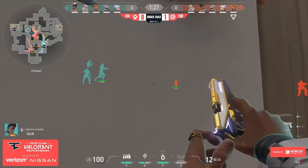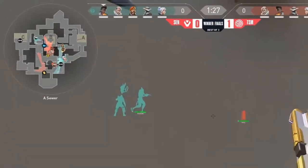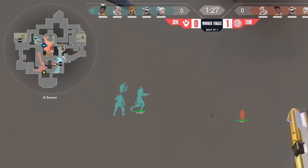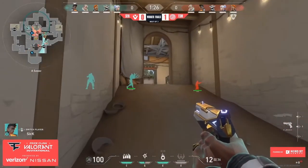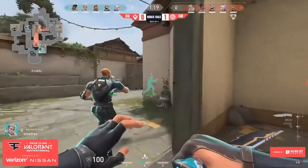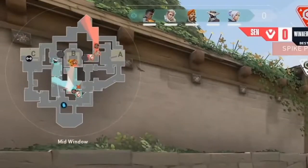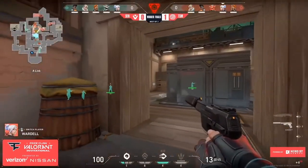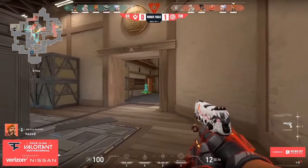At the one minute and 27 second mark, TSM makes their move towards B — four people entering B with Sabrosa flashing in as Phoenix. The A players from long are making their way up long, the A players from short are making their way up short, Brim is starting to rotate towards B, and TSM's Cypher is holding down mid window. TSM gets B site quite easily as the smokes come down, Sova's recon dart lands, and Sabrosa flashes in as Phoenix. Not only does TSM get the site unscathed, but the entire defense is flanking through A — TSM gets B site uncontested, though they lose a man.